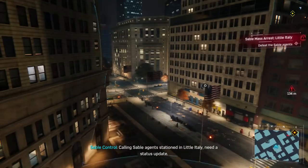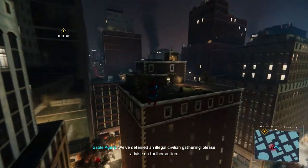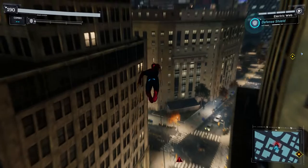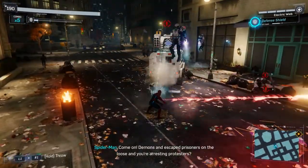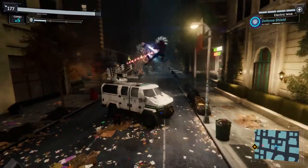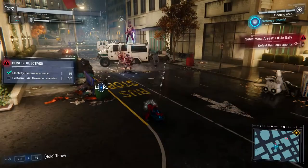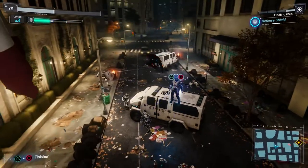Calling Sable agents stationed in Little Italy — need a status update. Control — violation of martial law statute 237, we've detained an illegal civilian gathering, please advise on further action. Arresting people for peaceful — electrify three enemies, six air throws on enemies. Not on my watch. With these jetpack dudes, you want to use triangle to get close to them. Do you have to do three enemies at once or just three enemies total? Yeah, three enemies at once.